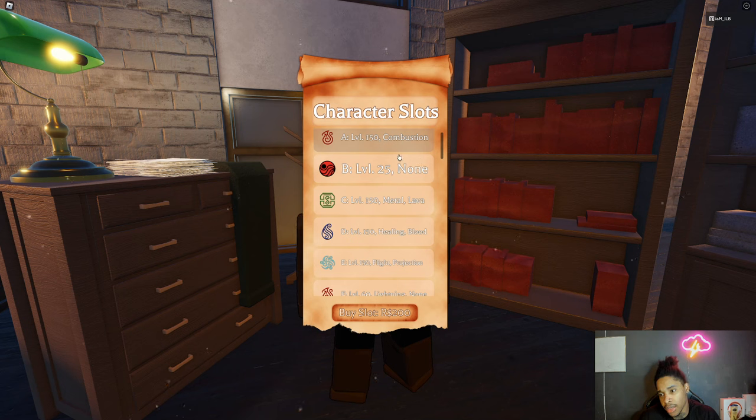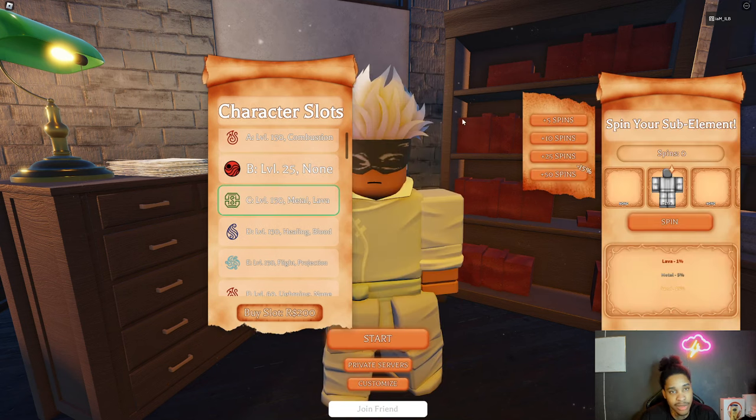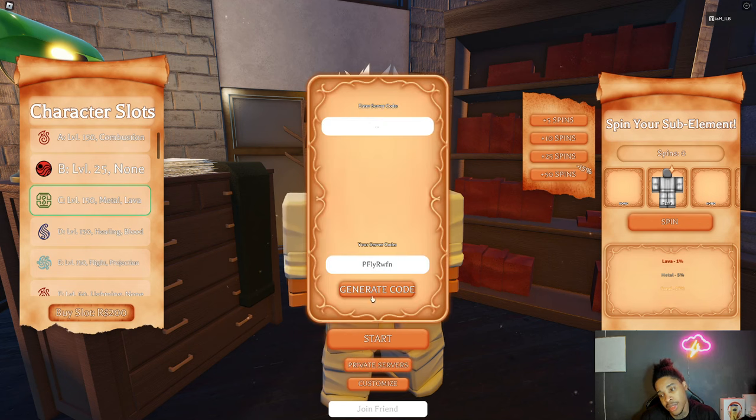Another thing I'm doing is farming a decent amount of money on my earth character, because earth is literally one of the easiest things to use for farming. Right now I've got like 27k — I would say try to go for around 50,000. Farm it in your private server, then take that character and put all the money on it if you have all the slots, and leave that character aside just to hold your money.